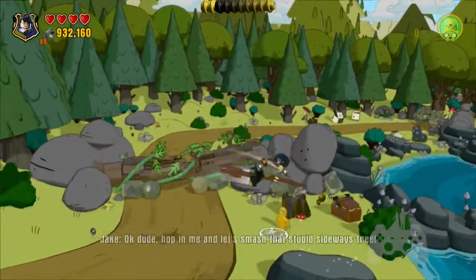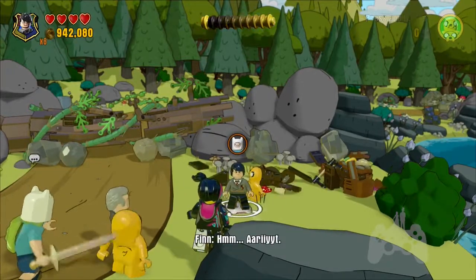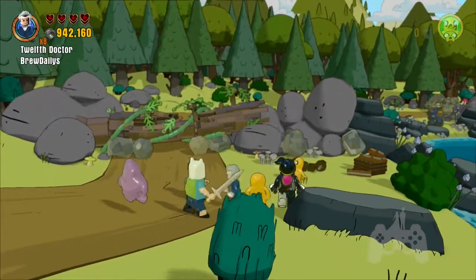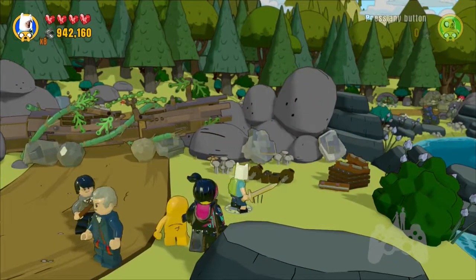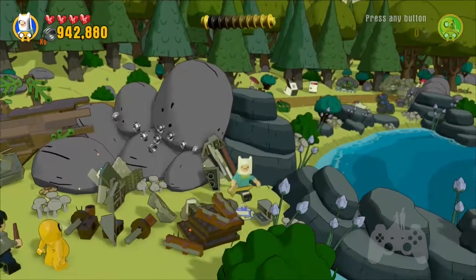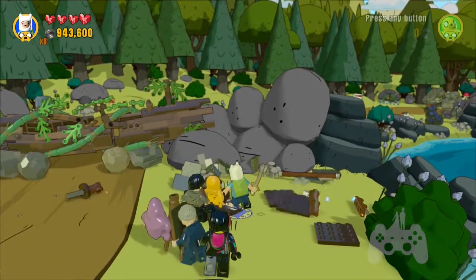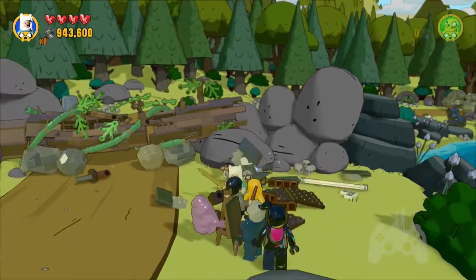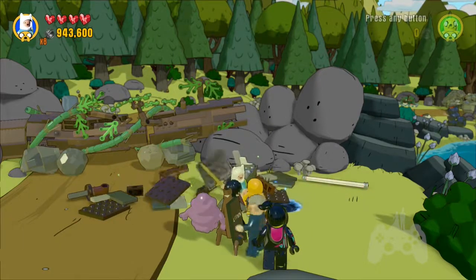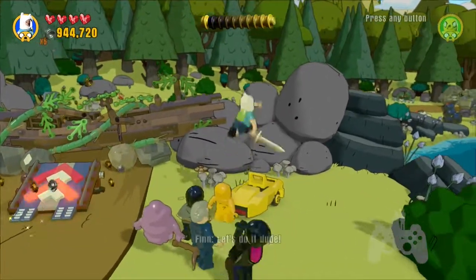Alrighty, let's continue on. Okay dude, hop in me and let's smash that stupid sideways tree. Alright, oops — not me. Come on, not you Doctor Who, not you — I said — there we go. So basically when you talk to him you get directions on how to build the Jake car. I'll put the Jake car on while those things are collecting. There it is — so we get this little buddy. Let's do it dude, roll!